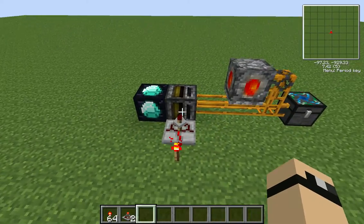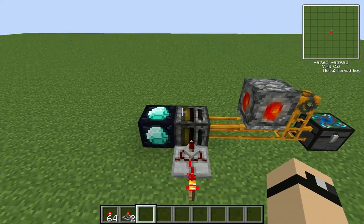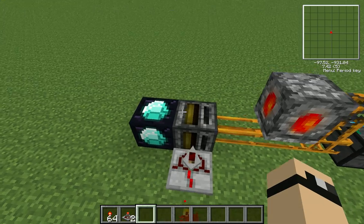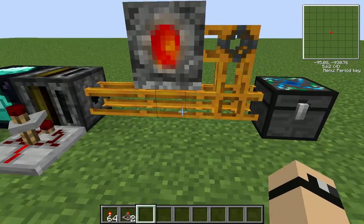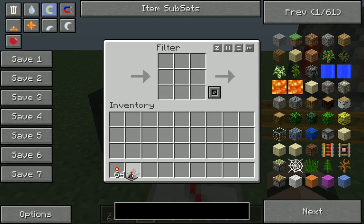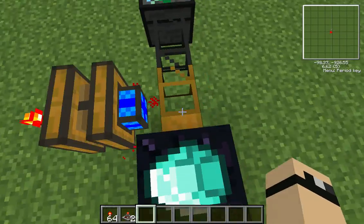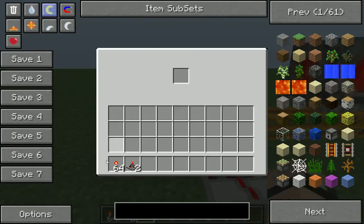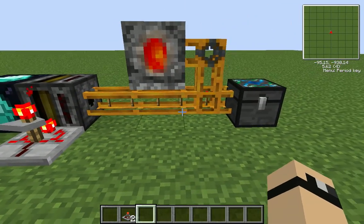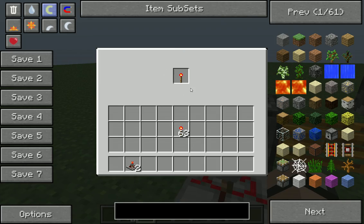Alright, so in this video I'm going to show you how to use the duplicator — some people have trouble with that. What you want to do is put a filter out, or a redstone tube that pumps out what you want. I'm just going to duplicate a redstone torch because I can, and since I put one in here...